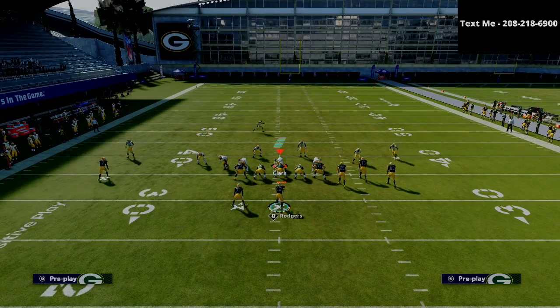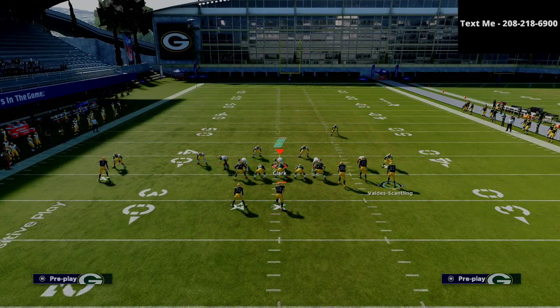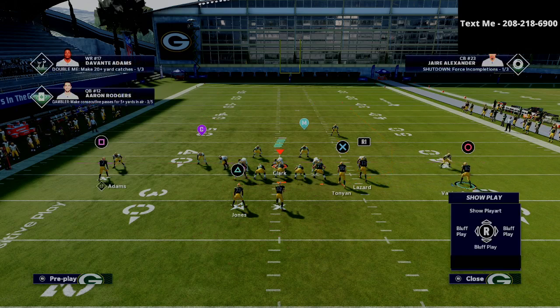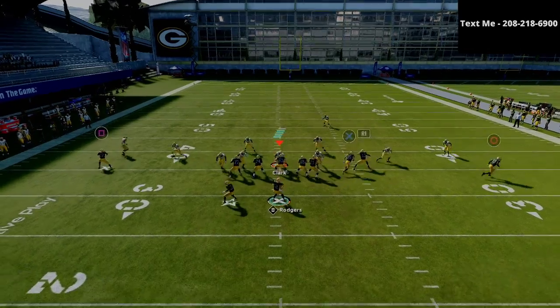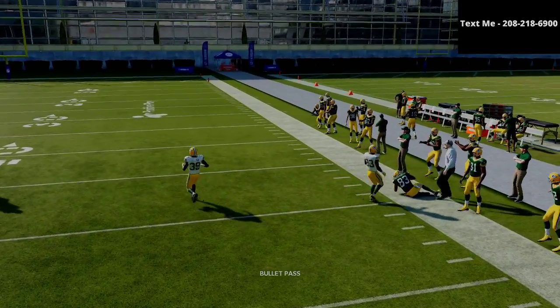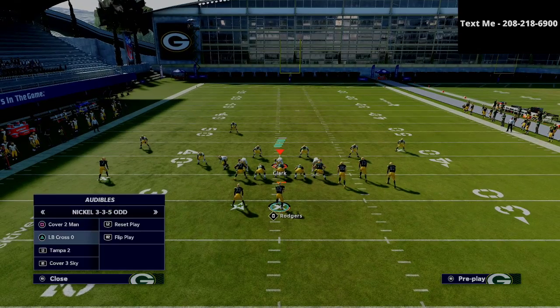A couple of adjustments you might see: one is a cover three invert, where they're basically deep-halving on the outside of the field. Pretty much the same thing happens — you're going to notice that the deep half inverts inside pretty much immediately, and you're going to be able to hit this wheel route as it gets to that outside, really open area of the defense.